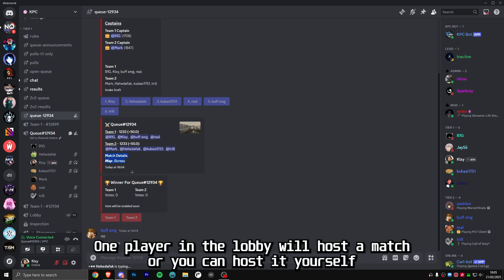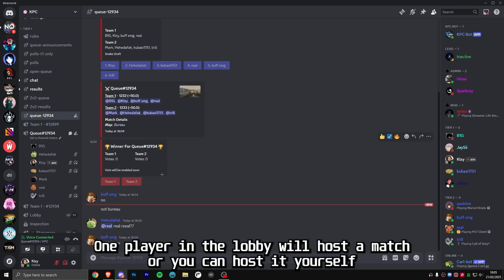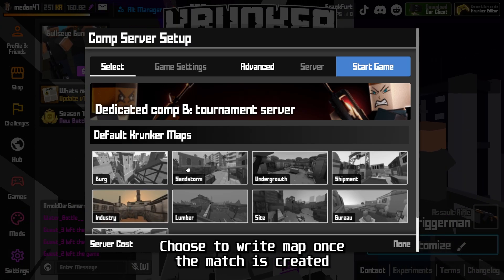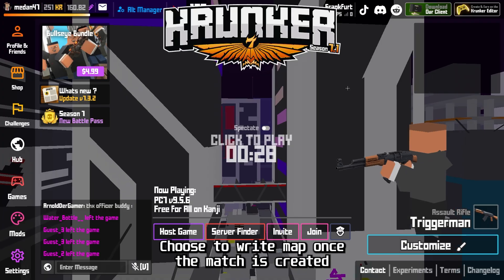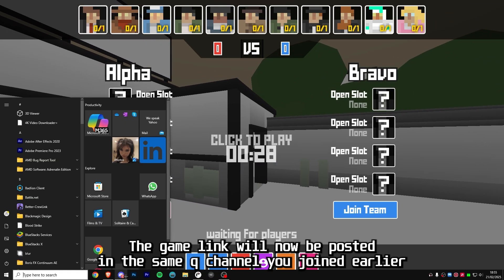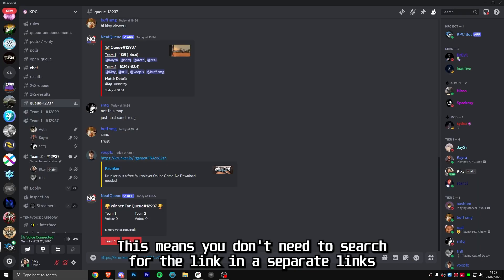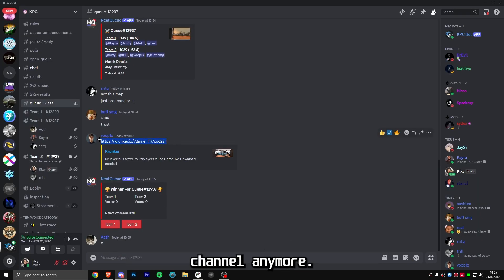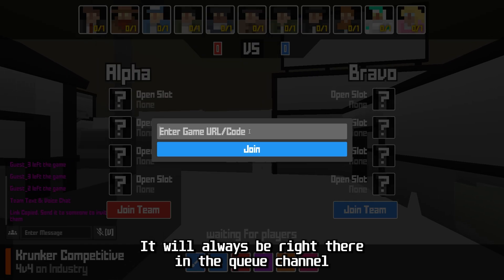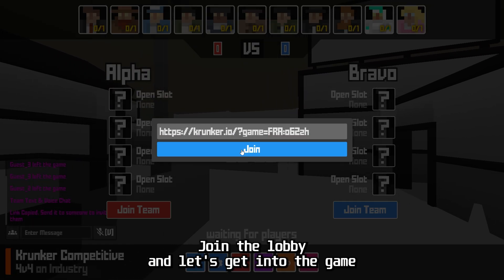Once the teams are set, one player in the lobby will host the match, or you can host it yourself. Make sure you select the correct region and choose the right map. Once the match is created, the game link will be posted in the same queue channel you joined earlier — you don't need to search for the link in a separate links channel anymore. It will always be right there in the queue channel. Join the lobby and let's get into the game.